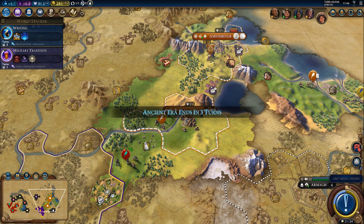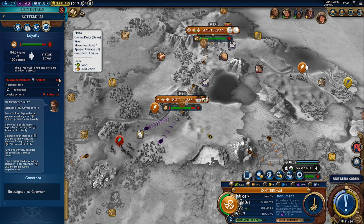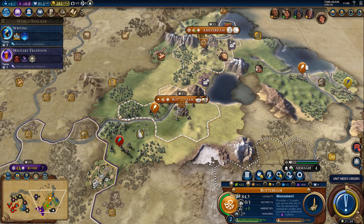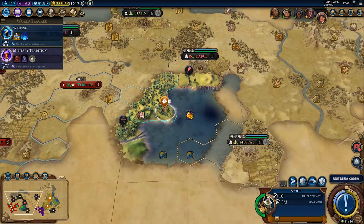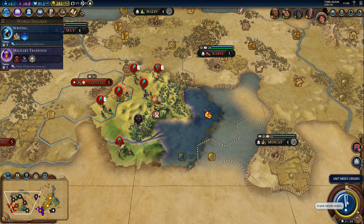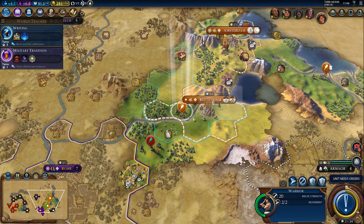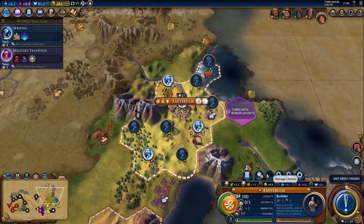Ancient era ends in three turns. The city is losing loyalty again — well, it's only minus 4.3 right now and falling 0.3 per turn. It will be back in the positives in no time, if only through population growth. One turn to finish the builder.